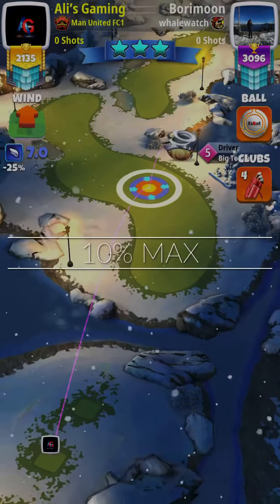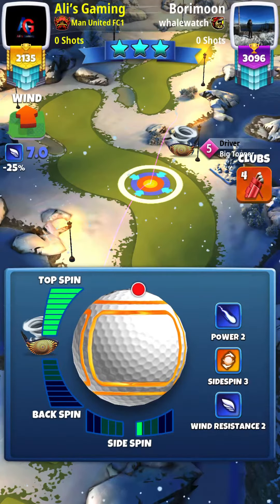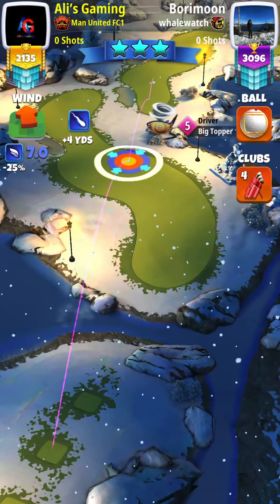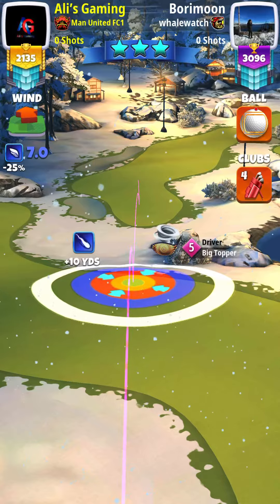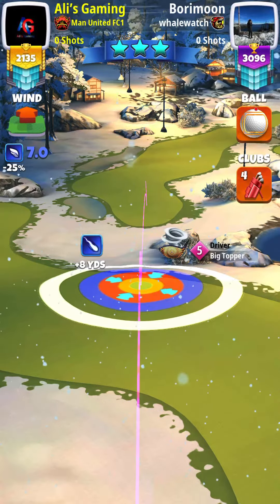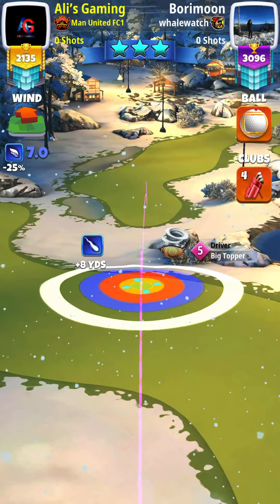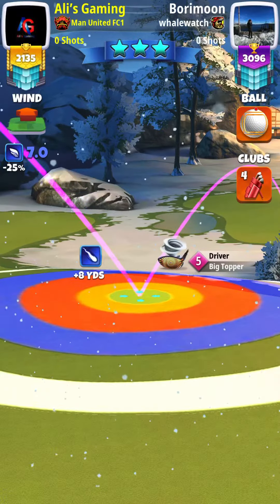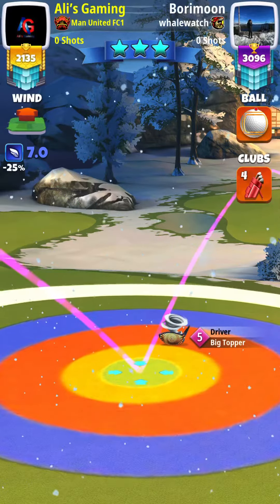Alright, hole number 9. We're going to go with the same approach — use a big topper and a katana, about 0.8 right spin, max top spin. Aim to the center of the fairway, slightly to the right side. We're going to adjust 10% maximum distance. Usually we go with 5, but because of the tailwind and we're really close to the rough, we're going with 10% max distance.